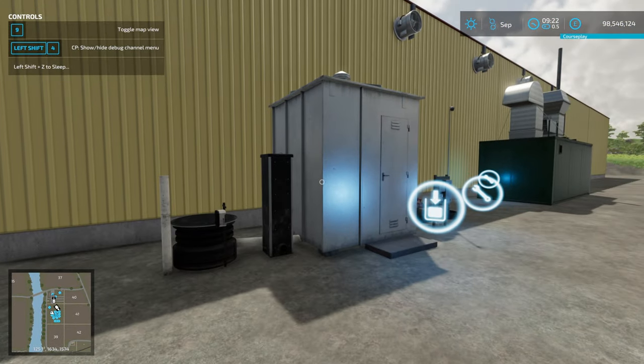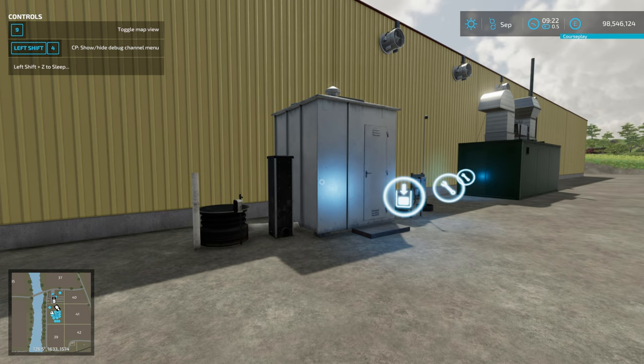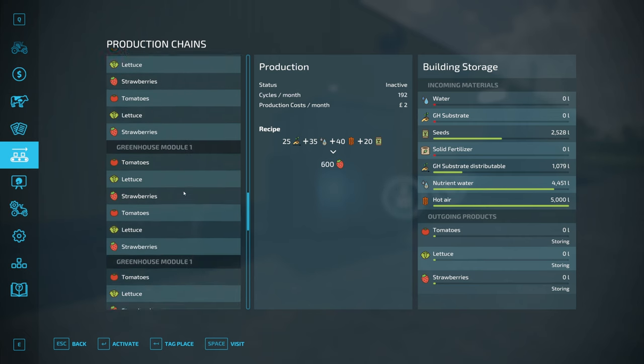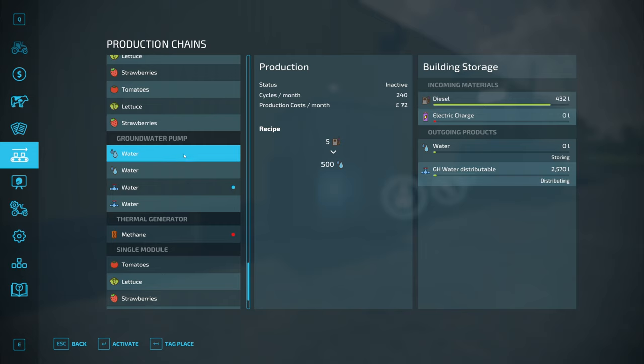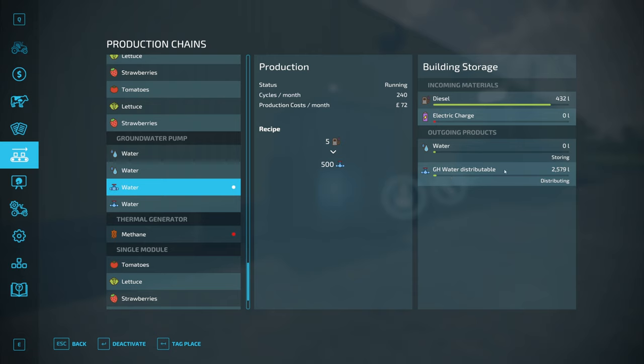Outside, we have the groundwater pump. This can run on either diesel or electricity — electricity you could generate from a BGA, but I would actually suggest running on diesel because the price difference isn't that much. In the production menu, it can produce regular water or it produces greenhouse water distributable, which is used in the maximum productions. It takes either five litres of diesel or a unit of electricity to produce 500 litres, and the diesel works out pretty economical.